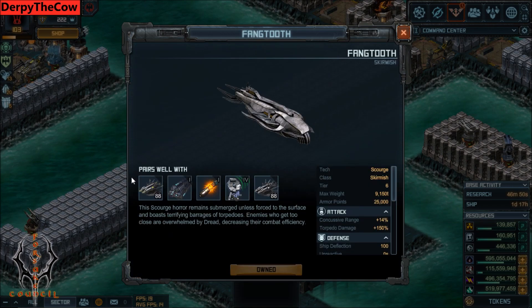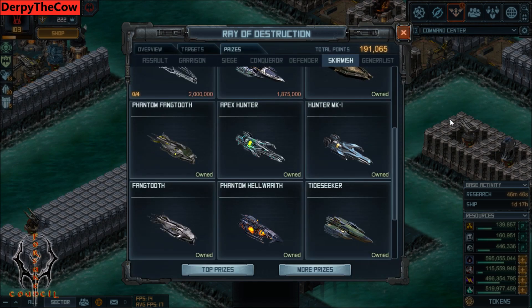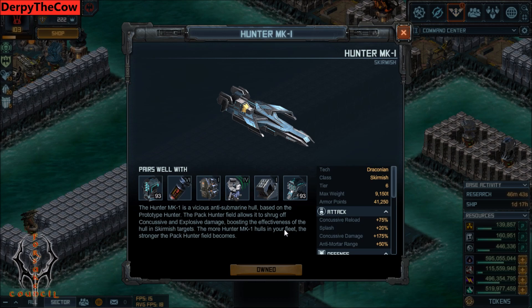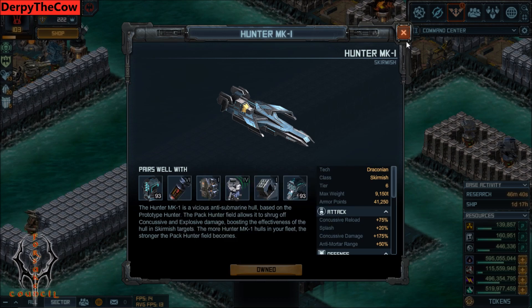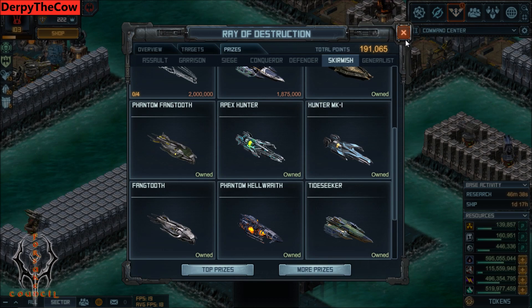If you want to get the Fangtooth, get the Fangtooth and all this tech here, maybe with the exception of Agility System 4. Or, if getting the Hunter, you want to get the Hunter and all this tech here, with maybe the exception of Agility System and Hydraulic Resistors. I will note that there are also TLCs available where you can get these, as well as build tokens for each of these ships.